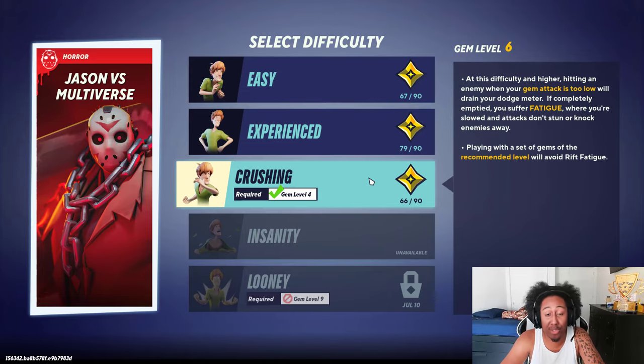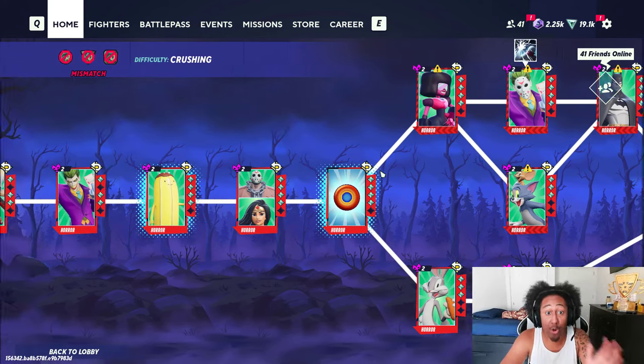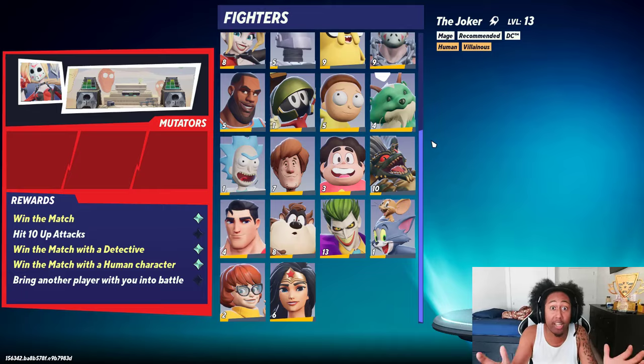The next tip is for Jason vs. Multiverses. Again, when you get to Crushing, Harley is basically on crack — she touches you twice and you die. Highly recommend looping characters or distance/projectile characters. Just sit back because these characters don't want to die and will kill you in two hits.